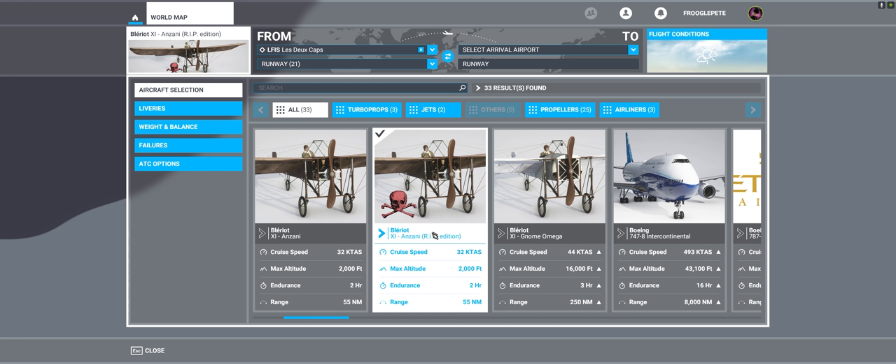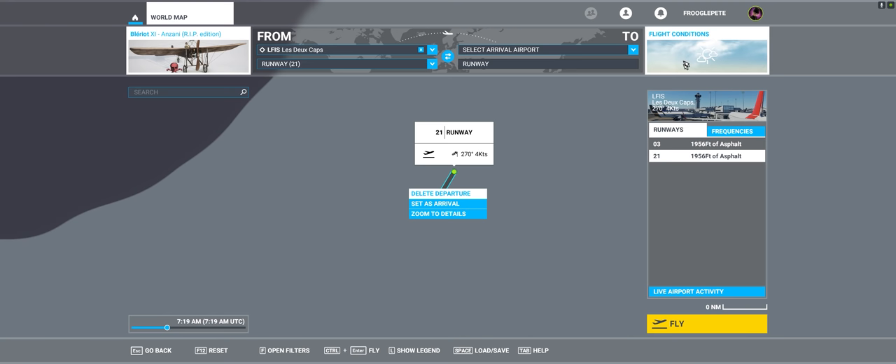I've spent no time in the Anzani RIP edition, the more realistic one, so in that respect it's a first impression, although it is kind of a review. To set the challenge correctly, I've got the flight conditions somewhat easy — a slight wind, 4 knots at 270, mixed with a little bit of cloud, nothing crazy. When Louis Blériot made his flight it was actually early in the morning with limited visibility, low clouds, some mist, and it was a problem for him to navigate. I'm not going to go that far — I've got enough of a challenge with the aircraft itself.